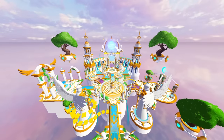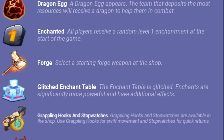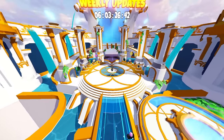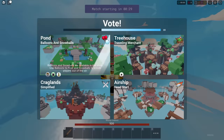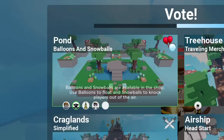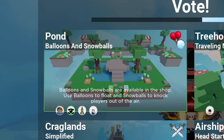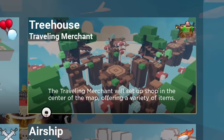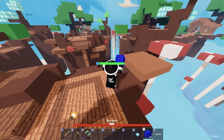Season 10 of Roblox Bed Wars has just been released and they've added 20 different game mechanics. Today we're going to be trying to win every single game mechanic. For the first one, we voted balloons and snowballs but only one person voted Traveler Merchant and that still won the vote, so this is going to be our first game mechanic. We have nine minutes to prepare.